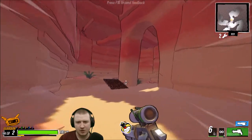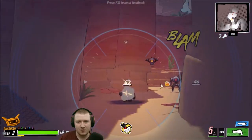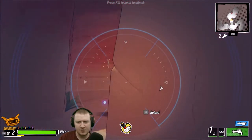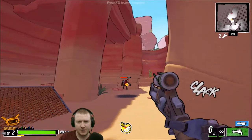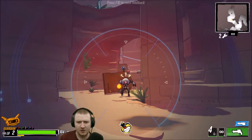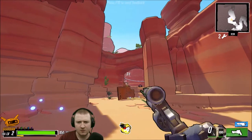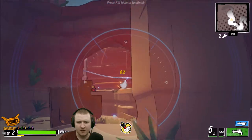I'm guessing the red dot is the weak spot — that seems to make sense. If I aim there I'm getting a little chain lightning effect occasionally to nearby enemies. That one didn't have a very big weak spot to aim for.